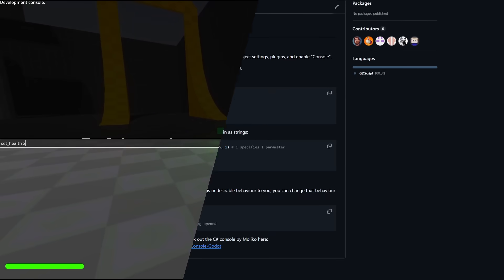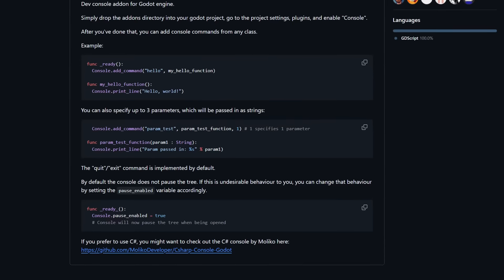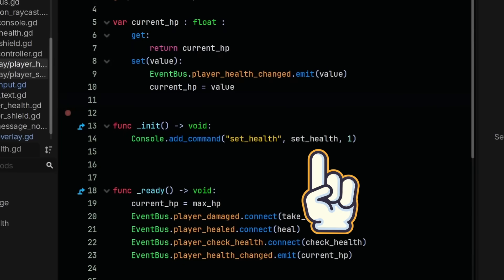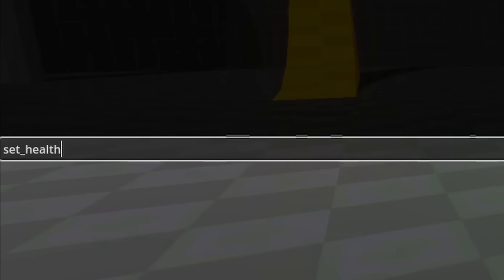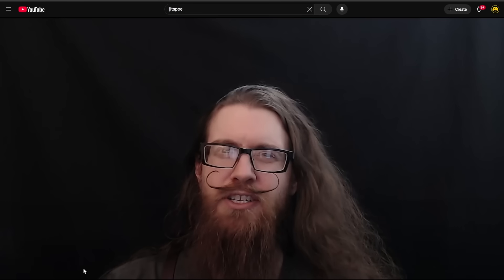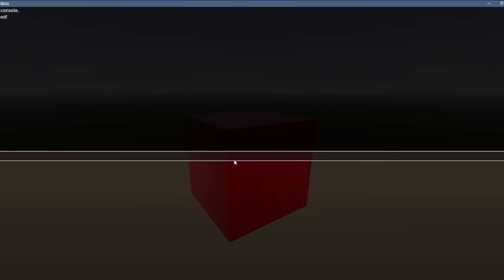After enabling the add-on, you get access to the console singleton, where you can add commands from any script. Commands use a string that then runs a function of your choice, so you can create something like 'set health to 2' to set your player health to two in the game. The implementation is really easy — Jitspo even has a tutorial video about it, and in minutes you're going to have a fully working developer console.